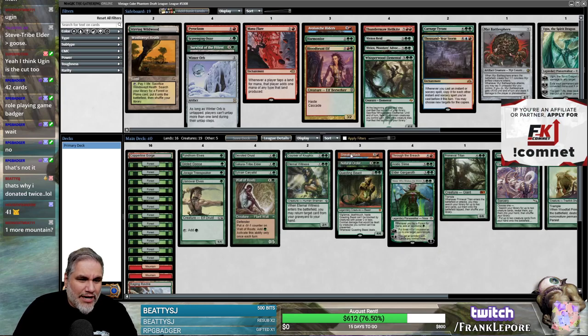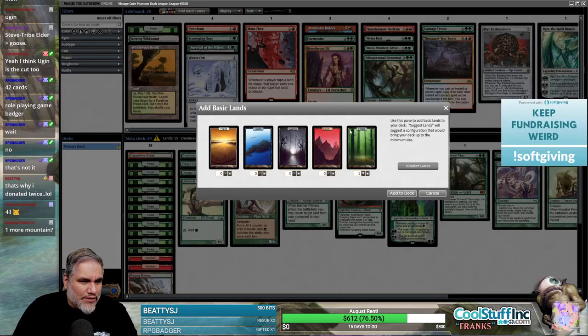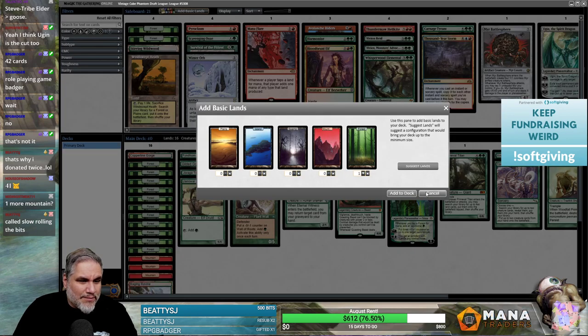I was thinking one more Mountain actually, because you kind of want two. As long as we have one green source — I count about 12 green sources for turn one, which is probably fine. I'm gonna have so many Forests in my sideboard. This should be fine. A lot of quote commands got wiped a little while ago.